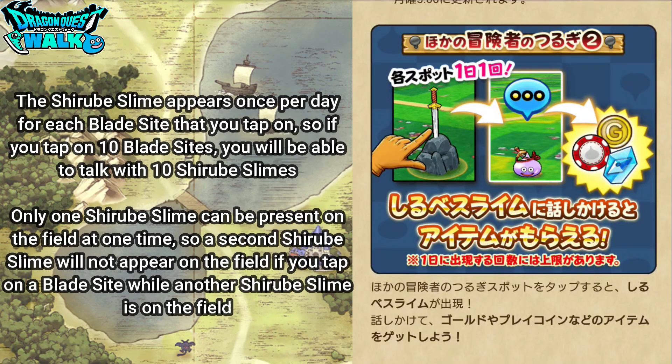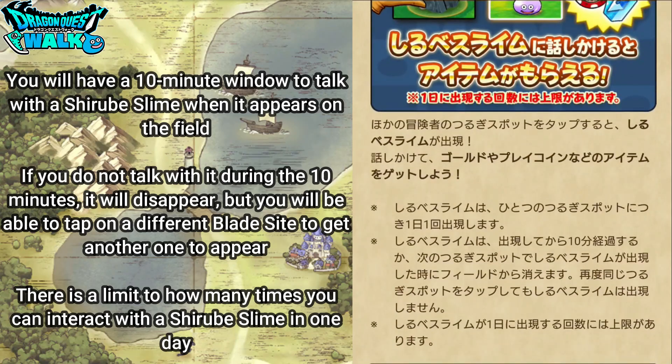In terms of the shirube slime, it appears only once per day for each blade sight that you tap on. So if you tap on 10 blade sights, you will be able to talk with 10 shirube slimes. Only one shirube slime can be present on the field at a time, so a second shirube slime will not appear while another is already on the field. You also have a 10-minute window to talk with the shirube slime when it appears; if you do not talk with it during that time, it will disappear.